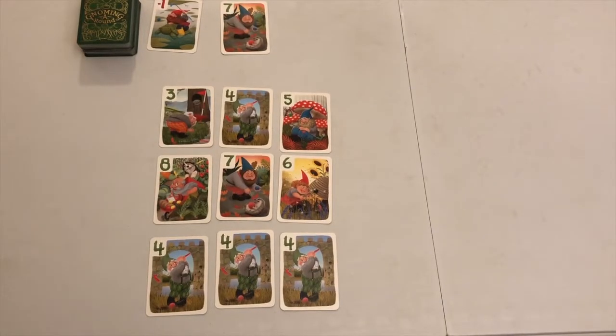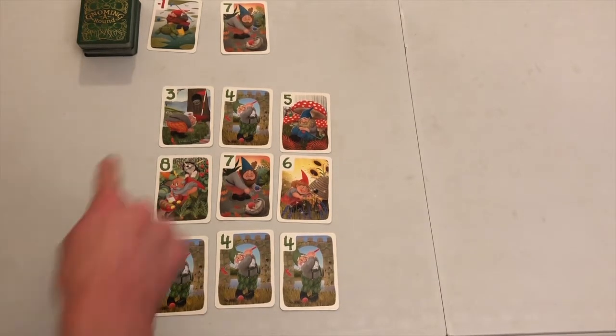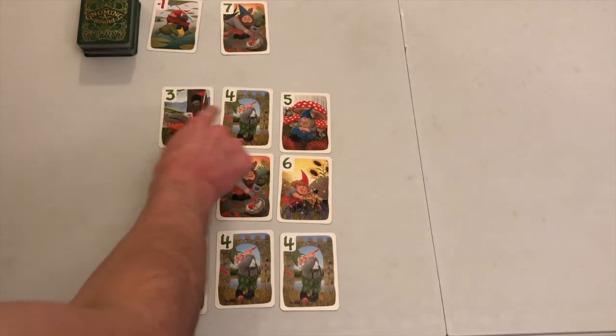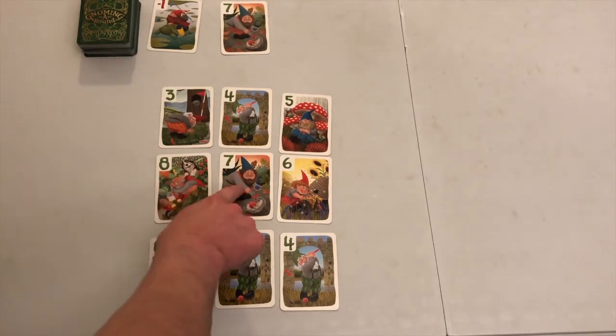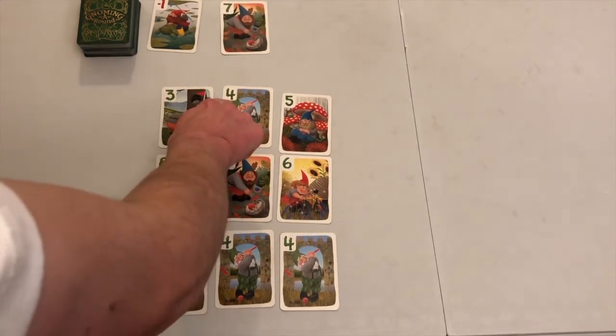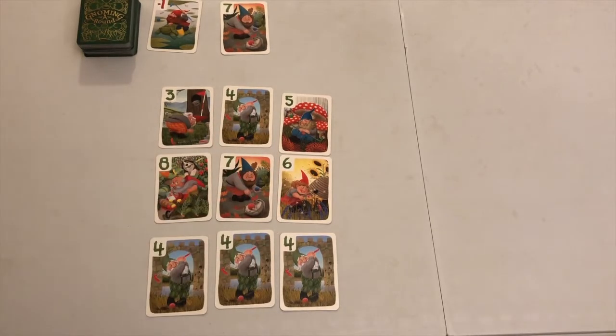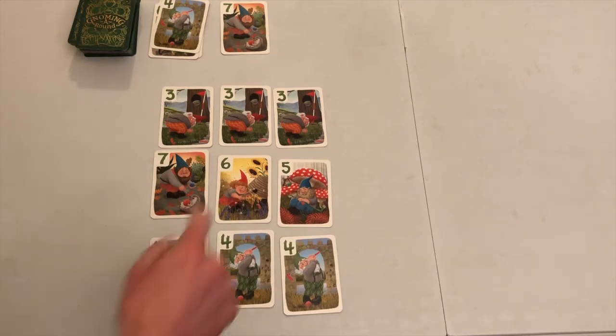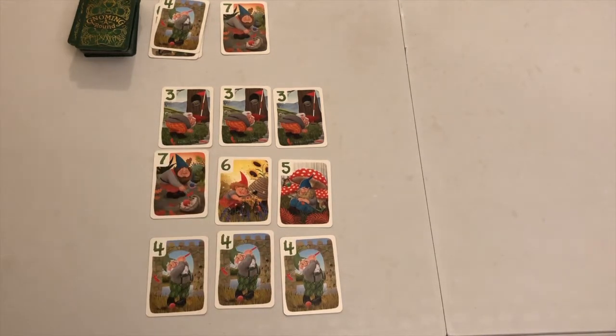Runs: in addition to earning a negative score for completing sets of 3 identical cards, you also earn negative points for a run of 3 consecutive positive cards of ascending or descending value. For example, a 3, 4, and 5, or an 8, 7, and 6. The points earned for completing a run is the negative value of the number in the center of the run. For example, a run of 7, 6, and 5 would be worth negative 6 points, as 6 is the middle number.